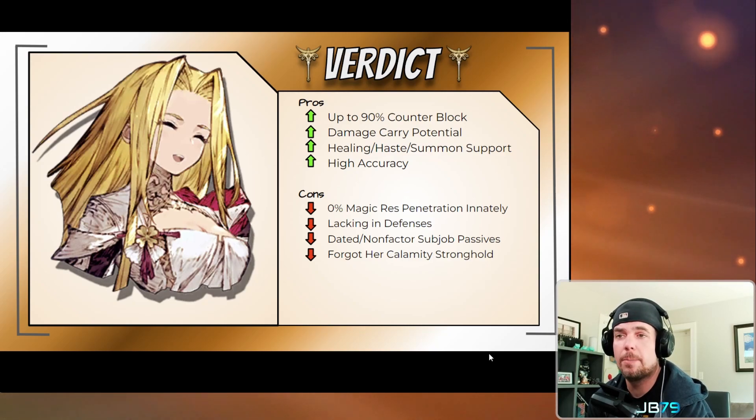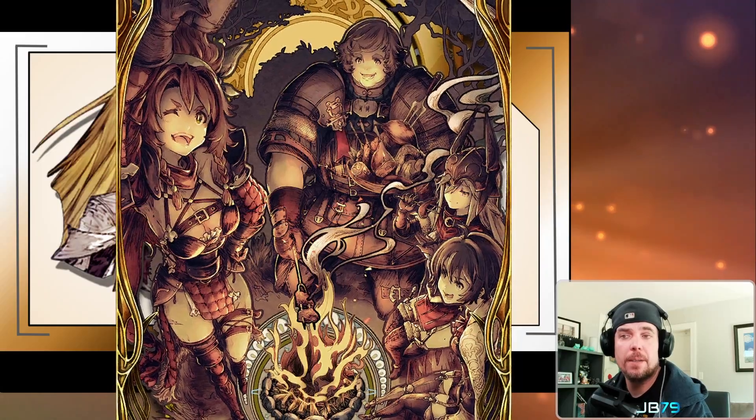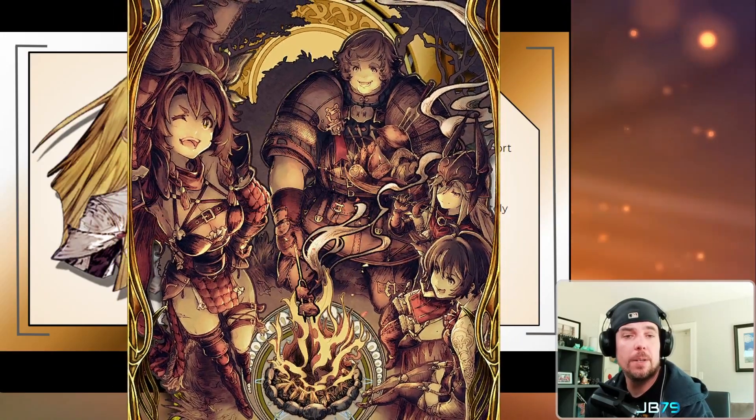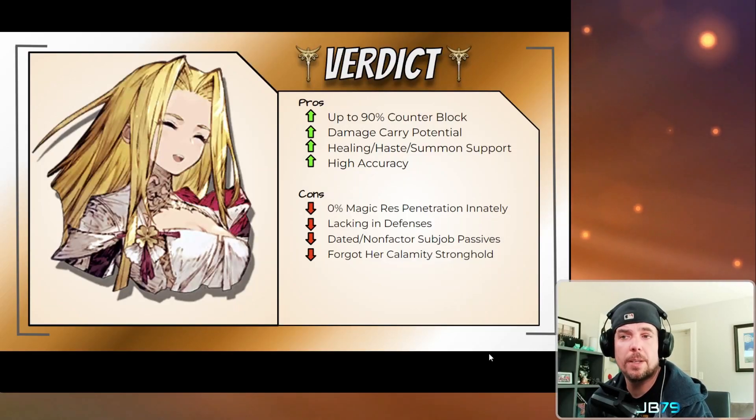Along with that damage, she also has a couple of very nice support options — she can bring Protect to the party, and her sub jobs give her access to healing and Haste support on top of it. She's also bringing in very nice innate accuracy, and her vision card adds a full 25 party accuracy on top of it all. This puts Macherie — and really earth in general — into an excellent position when it comes to hunting evade units. The Kalem card with accuracy and dexterity is also a very underappreciated sub vision card for the earth element.